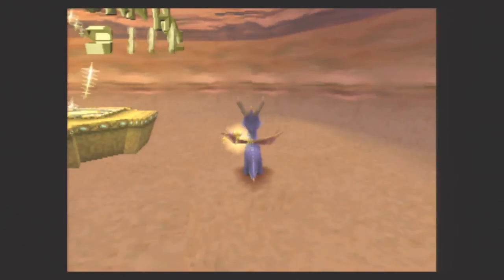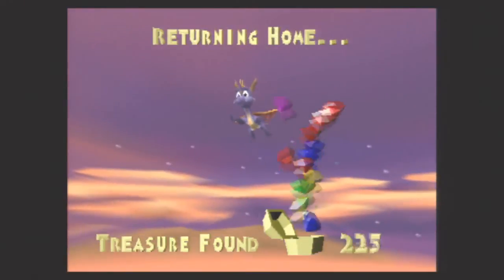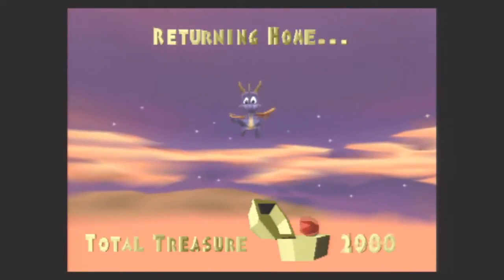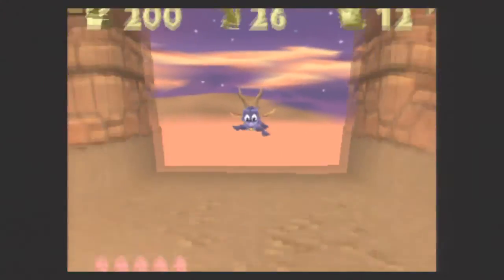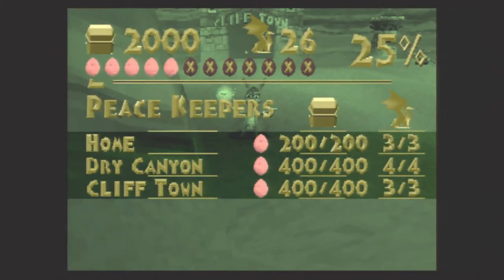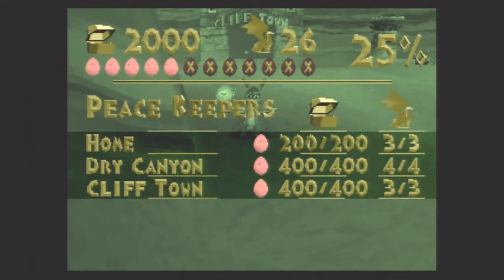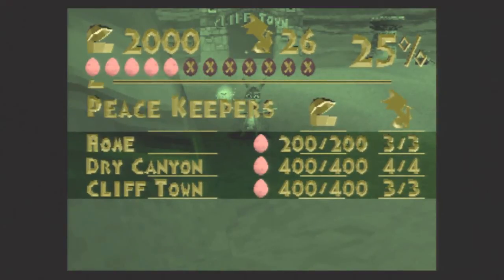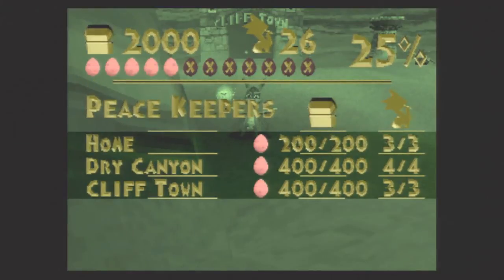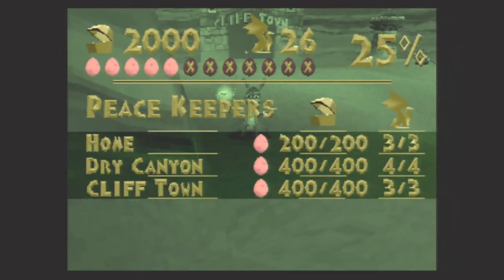Please, please — got it! Fully done with Clifftown. And with that, this is going to wrap up this episode of the Spyro the Dragon playthrough. We are now 25% through the game with 2,000 gems, 5 dragon eggs, and 26 dragons. We are done with Dry Canyon and Clifftown, the first two levels of Peacekeepers. This is Ultimate Lifeform RB signing out. I will see all of you in the next episode. If you folks liked what you saw, be sure to like, leave a comment, and tell me what you think.